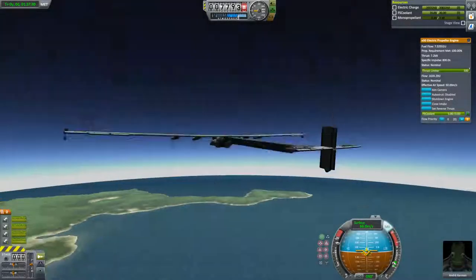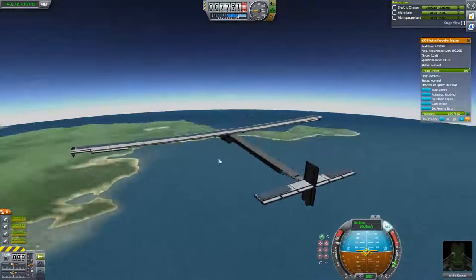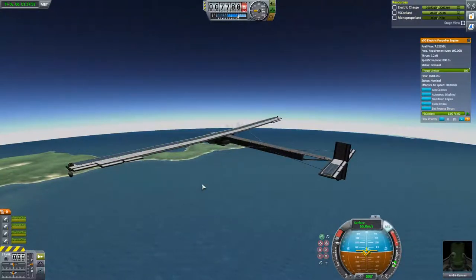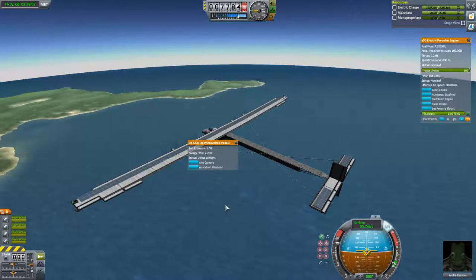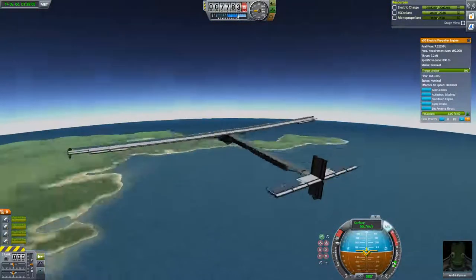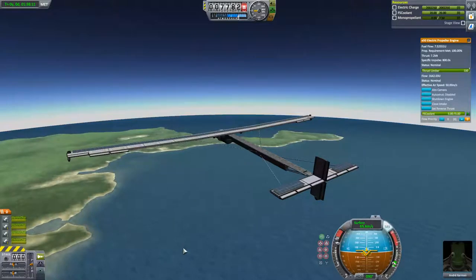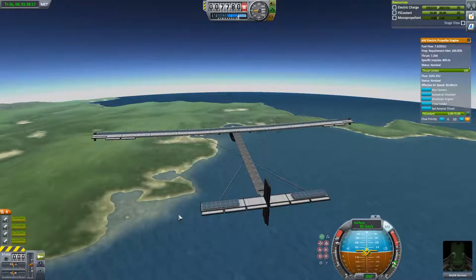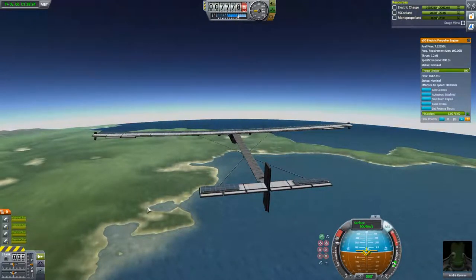Okay, so now we are approaching the end of the first leg. We are at max charge again — after losing not much of our charge, we are now in full sunlight. Here we have 100% sun exposure, so we are recharging. I am a little worried because it really didn't go down much, so perhaps I really made the batteries overpowered. But we will see how much we actually spend flying for a whole night.